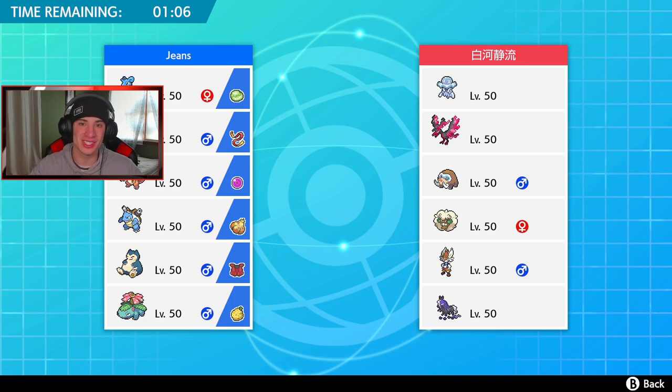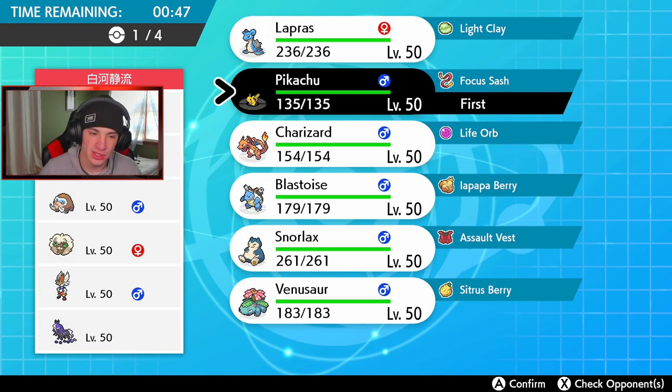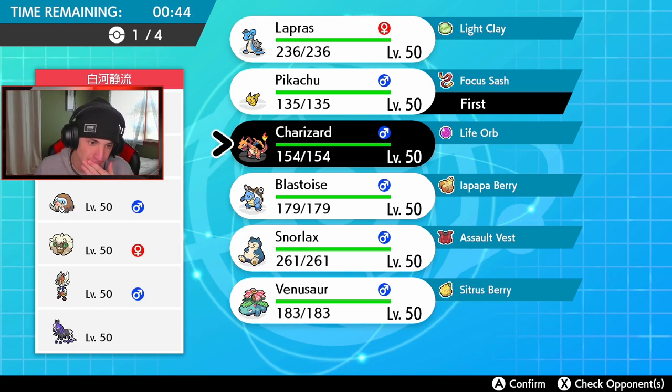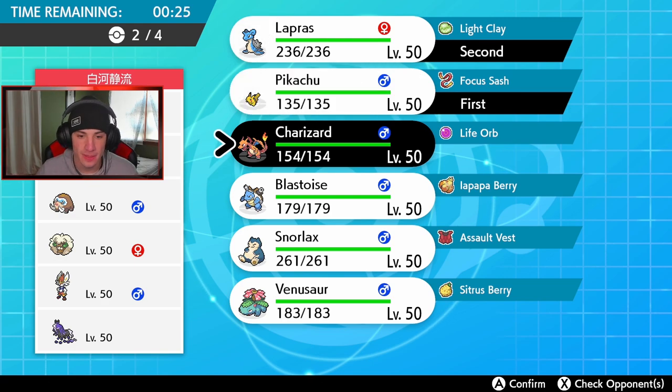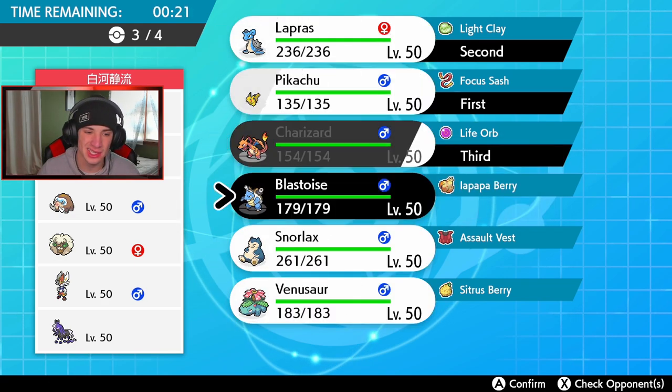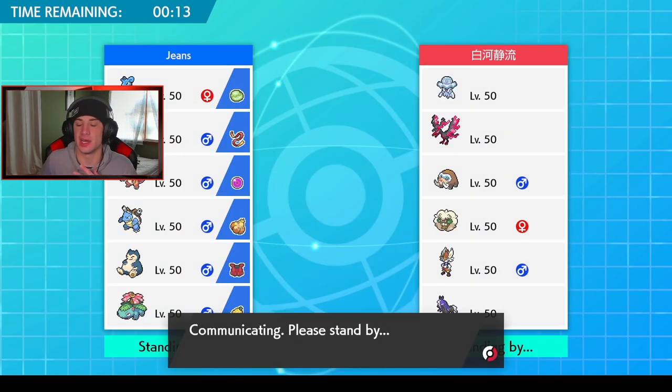I'm actually scared for this second battle. He has a star-studded team with Nihilego, Galarian Moltres, Mammoth Swine — which has been seeing a lot of play on the top tier ranked ladder — Whimsicott as support, Cinderace, and Spectrier. Looking real tough. I think I need to lead Pikachu again for Fake Out. Mammoth Swine definitely has Rock so I don't want to lead Charizard. I think we lead Lapras, get Charizard back, then Blastoise in the final spot.